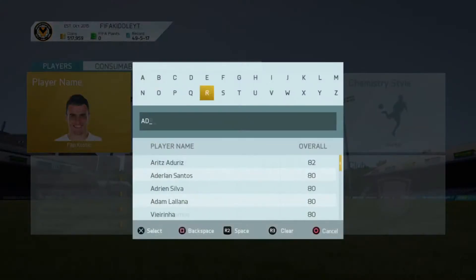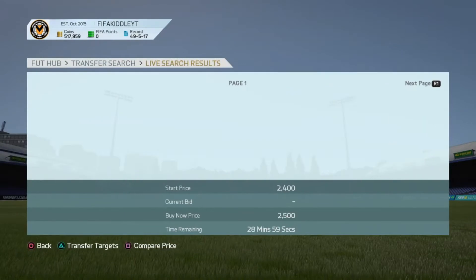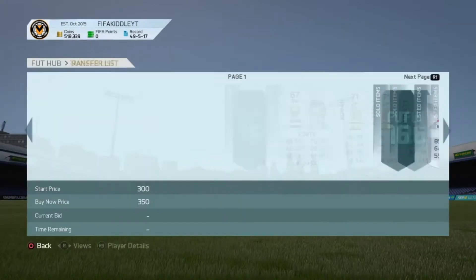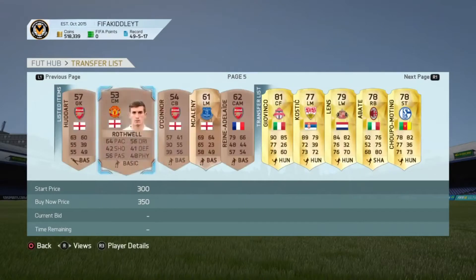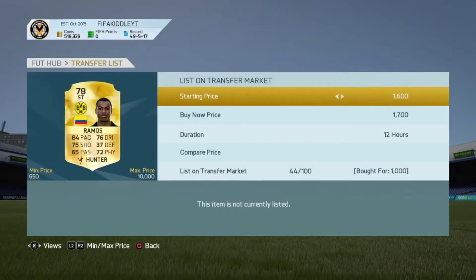I pick up an Adrian Ramos striker with a hunter chemistry style. I believe it's going for around 1.8k. We picked up Adrian Ramos for 1k and we'll list him up for around 1.7k overnight, so that's a really good deal there.